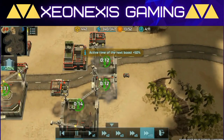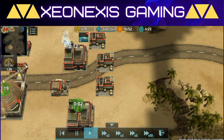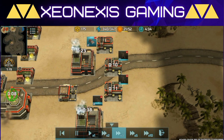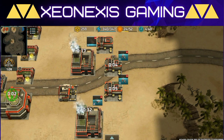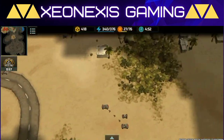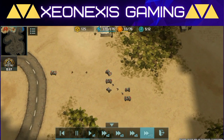Moving forward, I already have one assault vehicle factory at level 2 that has started producing armadillos, and I constructed another assault vehicle factory also producing armadillos. I collected all of the supply containers, which gave me so much resources that I was able to upgrade to headquarters level 3.